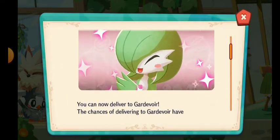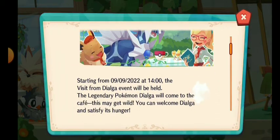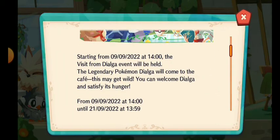Gardevoir appearing in delivery is okay, but I just hope it could be an event — like a team event, a solo event, or just give it for free. Anyway, finally we have the visit from Dialga, which is very amazing. The legendary Pokemon Dialga will come to the cafe — this may get wild — you become welcome Dialga to satisfy his hunger.